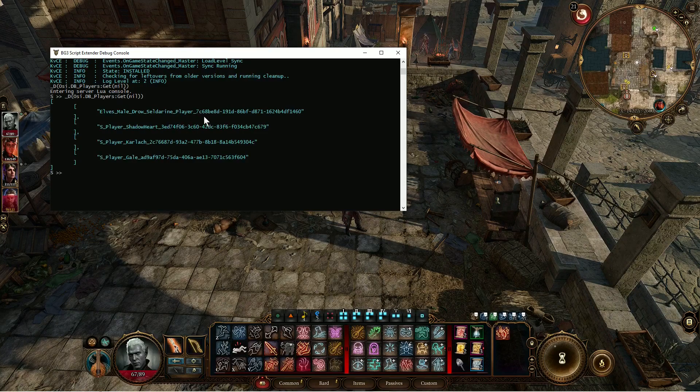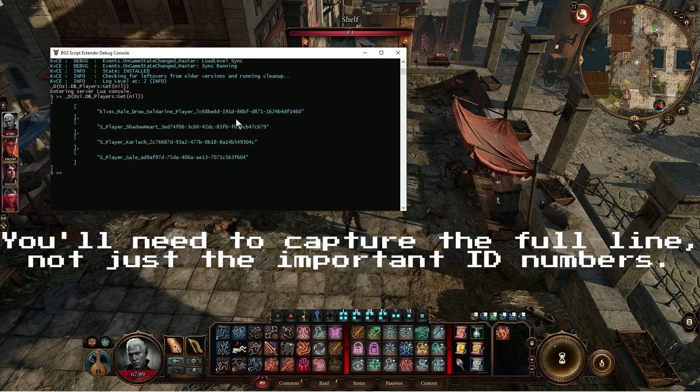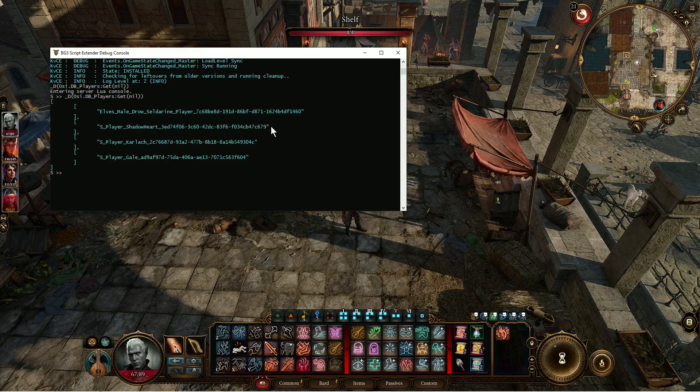The important thing to grab — it's showing who's all in my party right now. The two things I absolutely need are this UUID here; that's my character. In this case it's a custom character, and since I'm currently romancing Shadowheart, I want hers as well. So I want to go ahead and capture that on Notepad off to the side. You want to save that information — that's the important step.